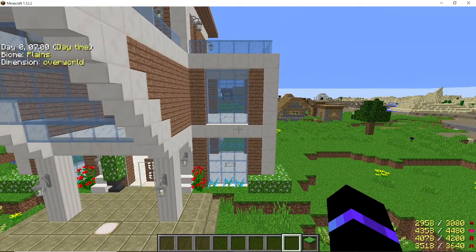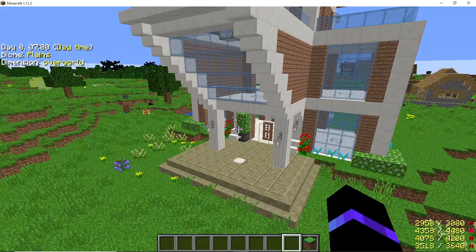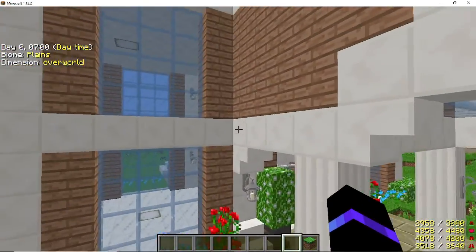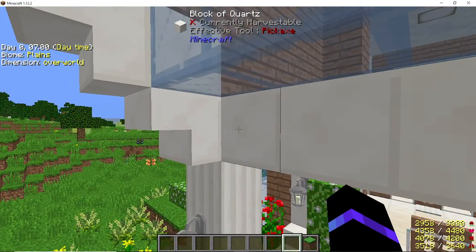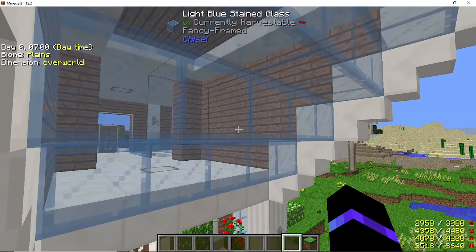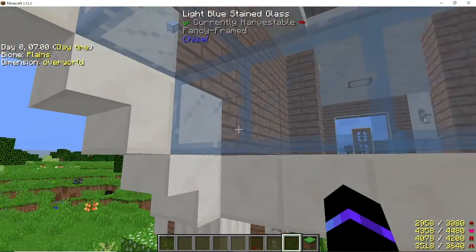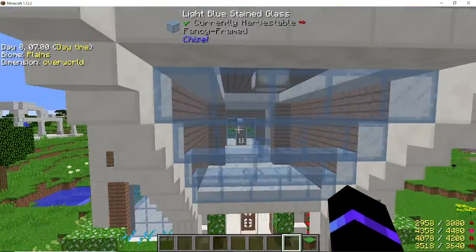The right side is going to be the exact same thing - no difference except it's on the other side. I try to do a lot of my builds uniformly on left and right so it's easier to build. For the porch roof, you connect from pillar to pillar - the blocks, not the stairs - 1, 2, 3, 4, 5. Then I used light blue stained glass attached to the quartz block behind each of the inverted stairs, all the way across connecting the whole thing.